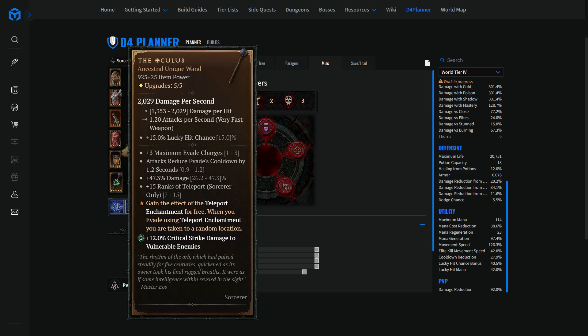You're looking to have a 925 Oculus — that's the first thing you want, the highest item level power. And if you have the luxury to choose between a few at 924+, look for maximum evade charges and attacks that reduce evade's cooldown, prioritizing the higher value on the cooldown reduction roll.